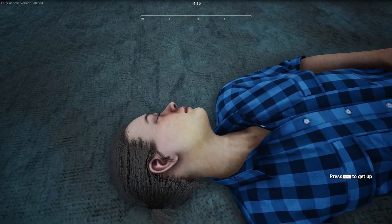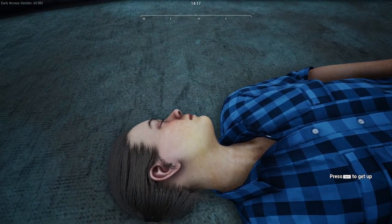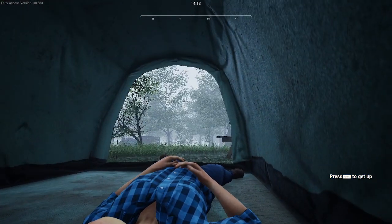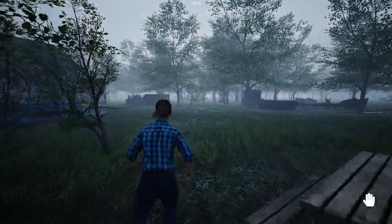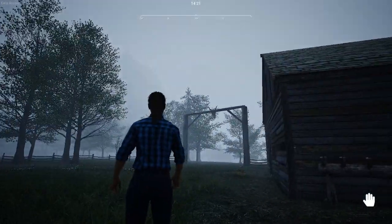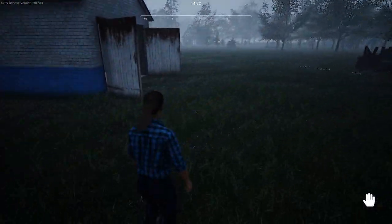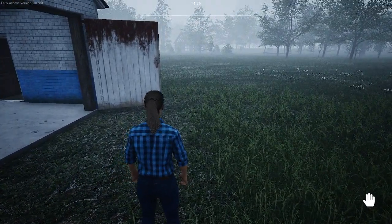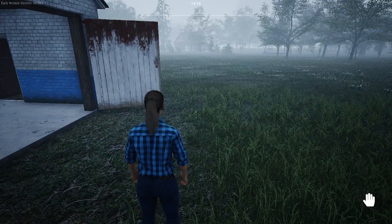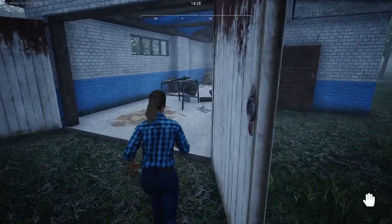Welcome back everyone. We're on Ranch Simulator. I'm Jewel, and my character is apparently asleep. It's time to get up. We're going to jump on up, check out this wonderful new day, which is cloudy and foggy. We're going to go ahead and get started and hopefully build our house today. I hope everything's going to work out, and I hope you're having a wonderful day.